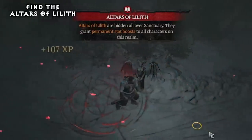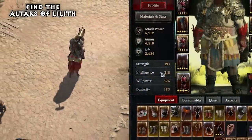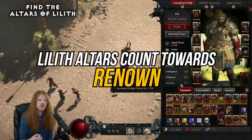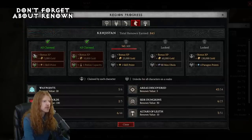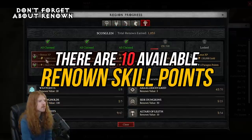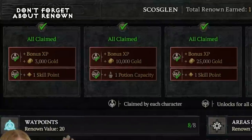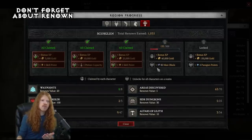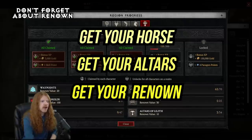Number two: get your Lilith altars. The altars of Lilith scattered throughout the map give you bonus stats — strength, intelligence, willpower, and dexterity — on every single class. They also give you renown, which is one of the most important things in the game. Number three: don't forget to get your renown. Renown gives you skill points as well as paragon points — there are actually 10 available skill points from the renown system. These bonuses are applied to all characters you create, so get your horse, get your altars, get your renown.